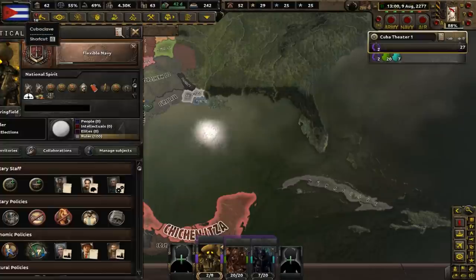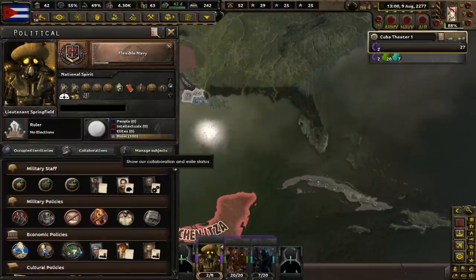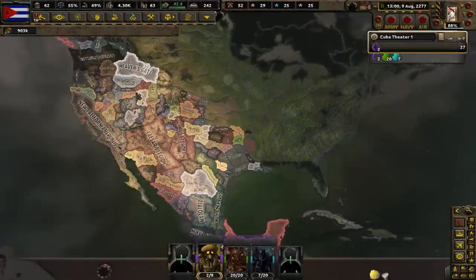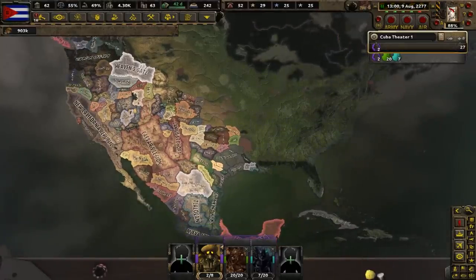The Enclave, and by extension Cuba — which is an interesting combination — has done well for itself by establishing a presence in former Texas and Louisiana, and all of it appears to be led by someone who doesn't really care to be here. The video is going to end here. If you enjoyed the mod, check it out in the description below. If you enjoyed the video, make sure to like and subscribe. Don't forget to leave a comment because it helps the algorithm recommend the video more. Have an awesome day — I'll see y'all later, bye.